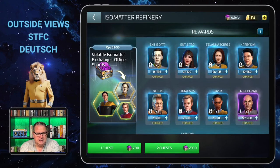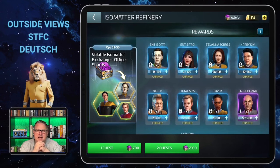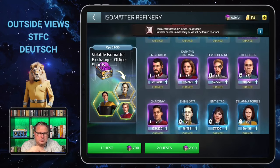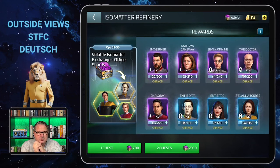They are paired with Voyager officers that were already available in the faction store, so I don't really understand why they made this combination. Nevertheless, I do like that we now have a source for Enterprise E officers. On my German channel I recently made videos on the Enterprise E officers in my A-to-Z series, and there I still had to say there was no regular way to obtain them — now we have it.